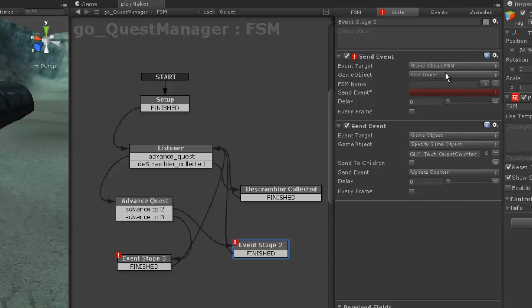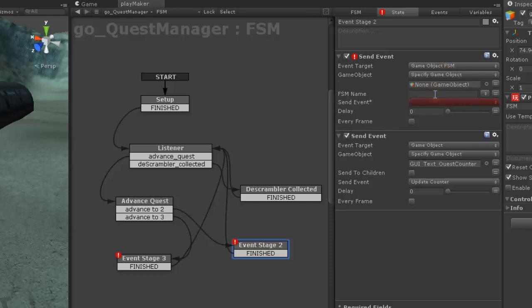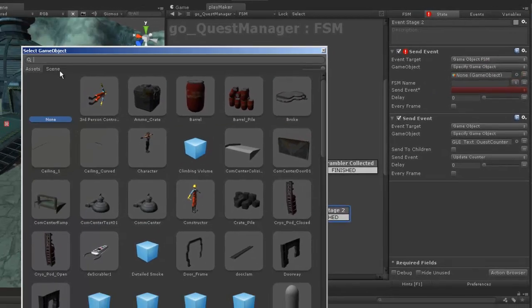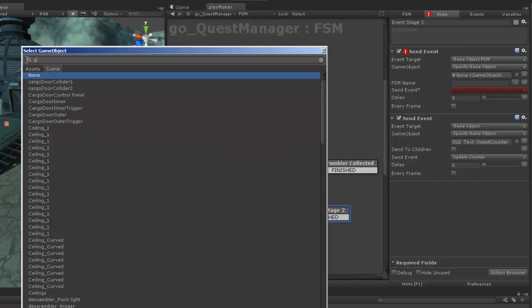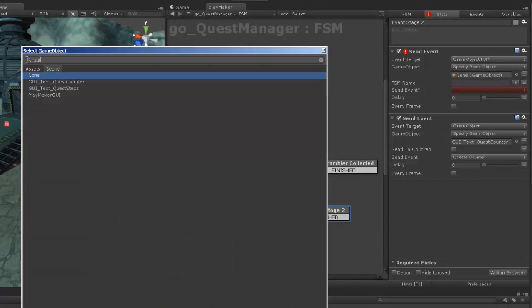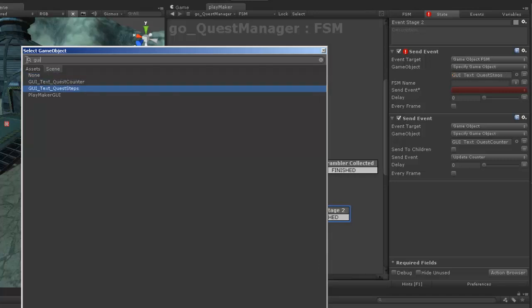Now we're going to go to the owner — we're going to specify the owner. And this time I'm going to pick it from the list, just so I can show you another way. It's going to be GUI. Which one is it going to be? Steps. There we go.